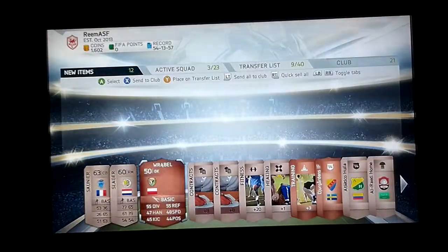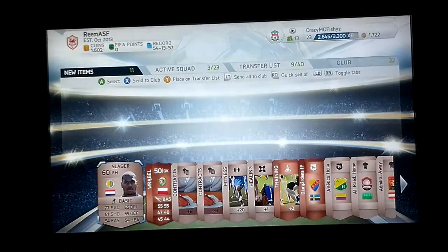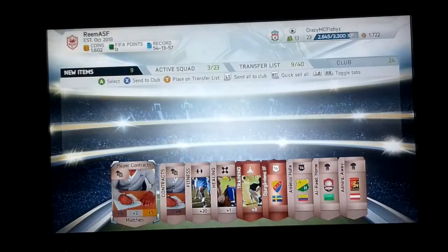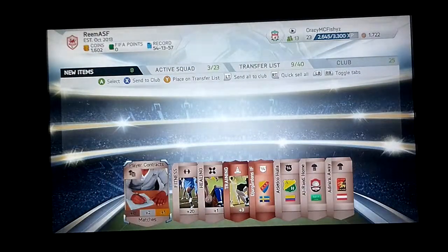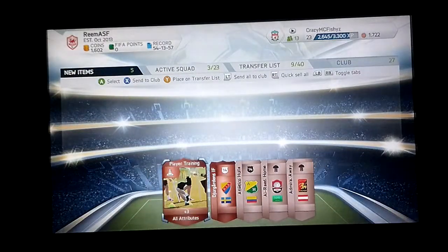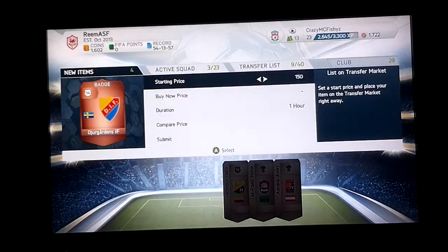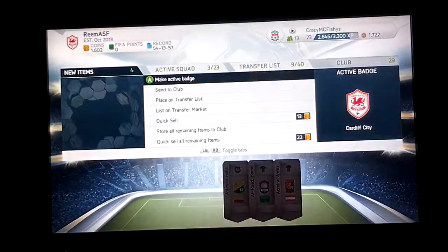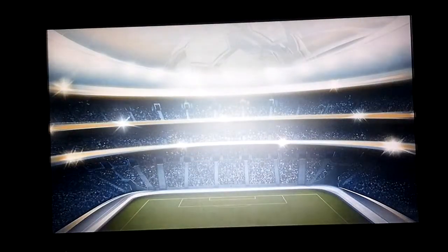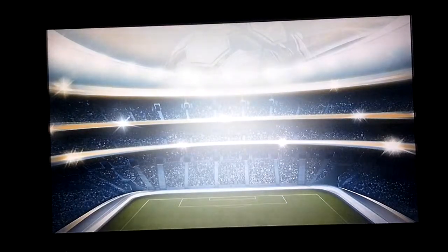Got myself a goalkeeper, right mid, and a French centre back. I got a training, two contracts, healing and fitness. All attributes — nice, just list all these up. That looks quite nice. I just listed that for 150.